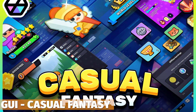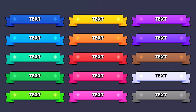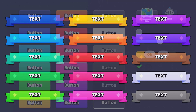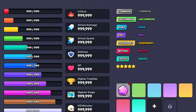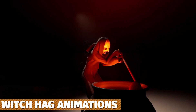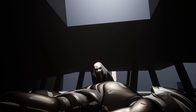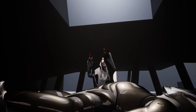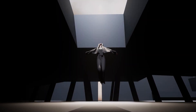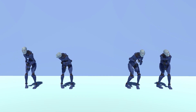We've got the GUI Casual Fantasy with over 460 different source PNGs, 50 unique icons, 17 UI PSDs, and over 190 prefabs for buttons, frames, labels and more in this style. We've also got the Witch Hag Animations — a set of horror-themed animations great for witches, ghosts and creepy villains, with 106 different animations covering interactions, jump scares, spell castings, crawling, attacking and loads more.